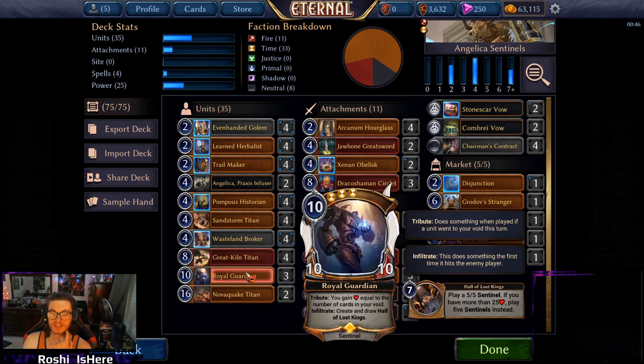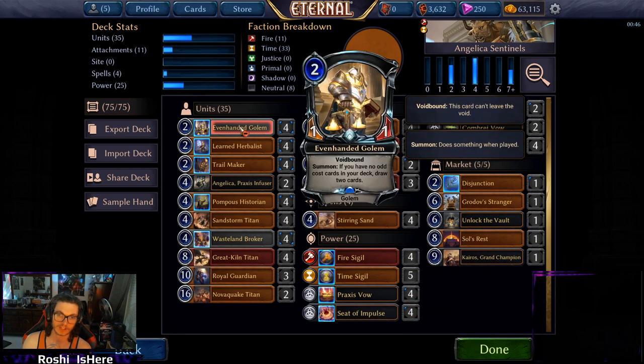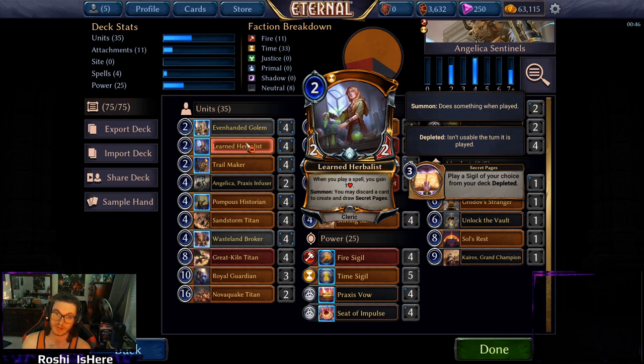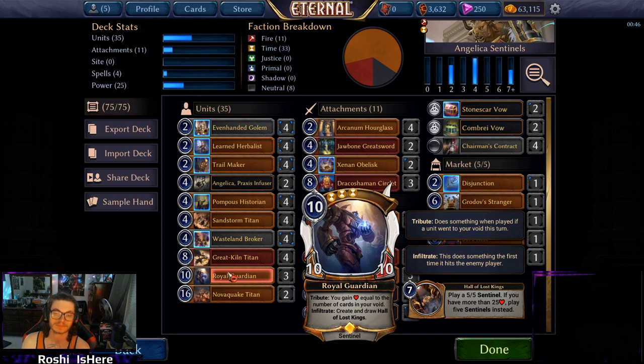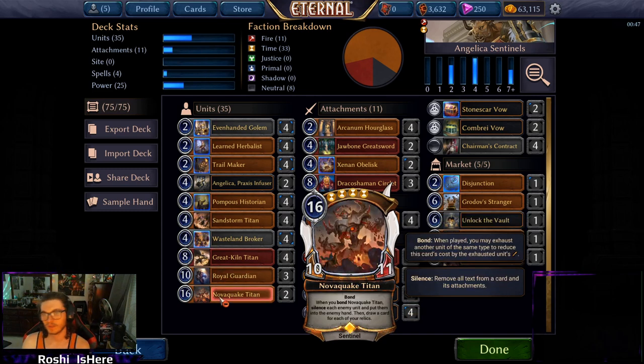Royal Guardian gains a lot of life and fits perfectly into the even shell. If you ever need to stabilize quickly, you can play Chairman's Contract or Learned Herbalist and then — super spice mode — discard Royal Guardian to Learned Herbalist and use Stirring Sands to put it back into play, triggering its Tribute. If you're trying to unlock an achievement, do that. Novaquake Titan: we're playing quite a few Relics so we'll draw cards off of him, and silencing your opponent's board out of nowhere is a fantastic way to close out a game.